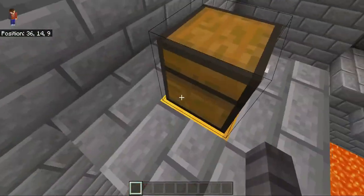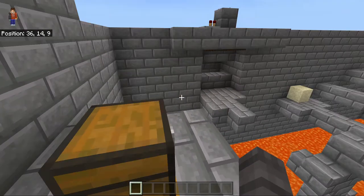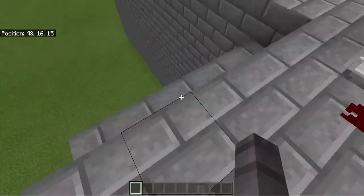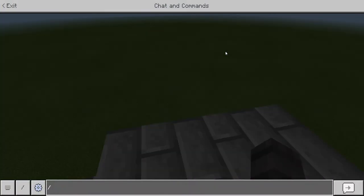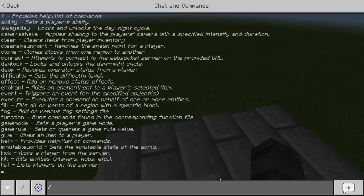Now this can break, so what you're going to do: you have to be in creative mode and cheats has to be on in your world. You're going to go to chat and put in a slash command, then type give.